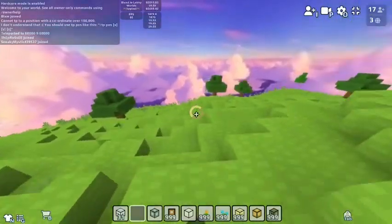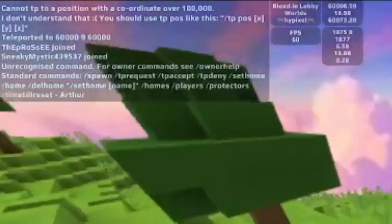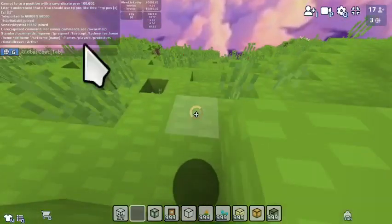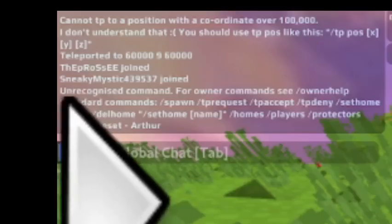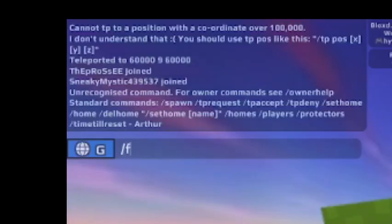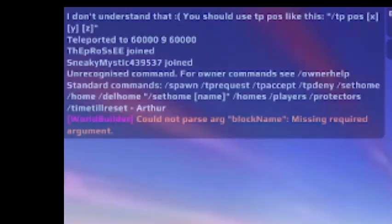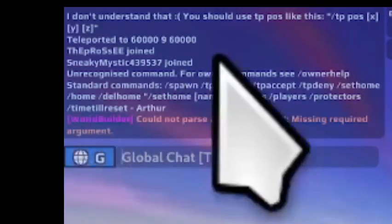Would you believe it if I said slash fill is in Blox.io? As you can see, it is an unrecognized command. Instead of doing slash fill, you are going to do slash slash fill — two slashes. Why two slashes? Because... World Builder.